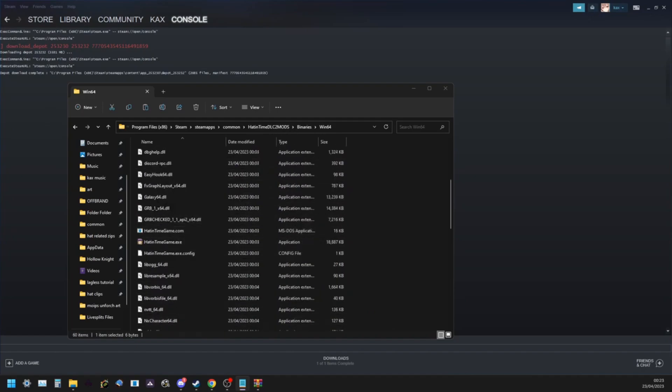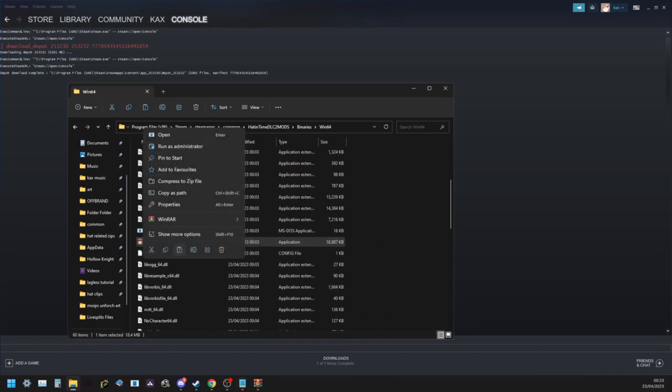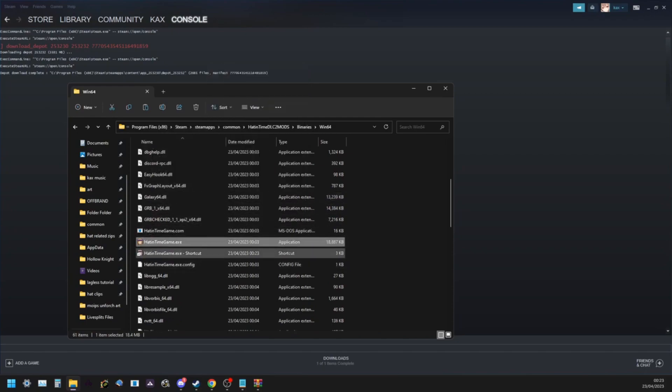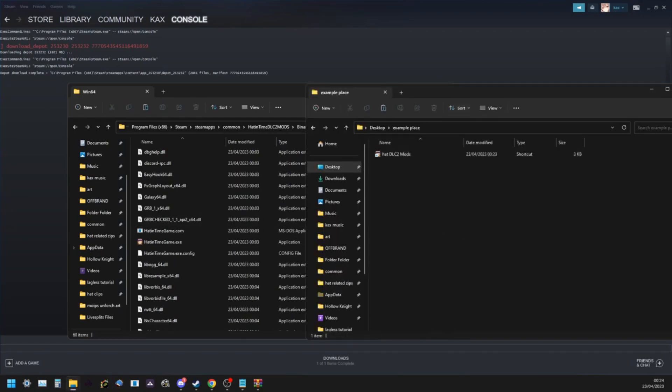Now that the file is set up, find hatintimegame.exe in the same folder. Right-click it and create a shortcut. Name the shortcut something descriptive, like 'hat.dlc2mods'. You can place this shortcut wherever you want, and you can now launch the game from it.